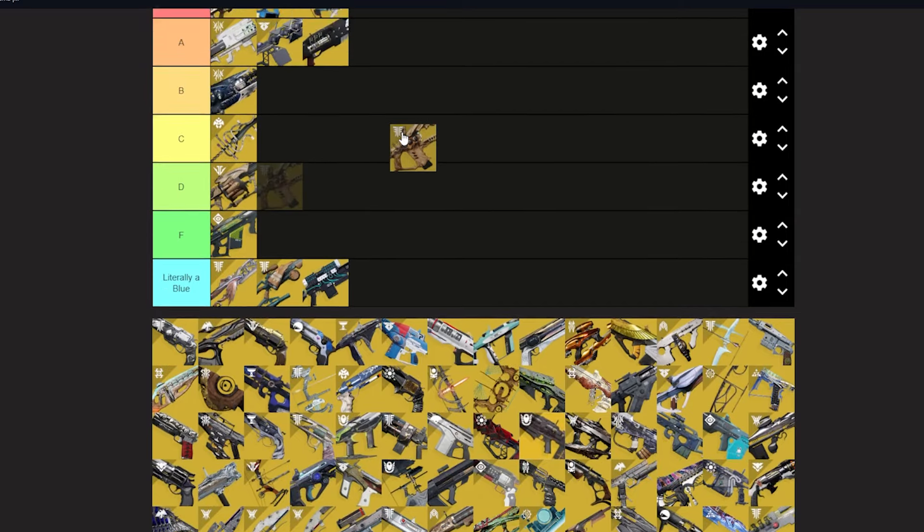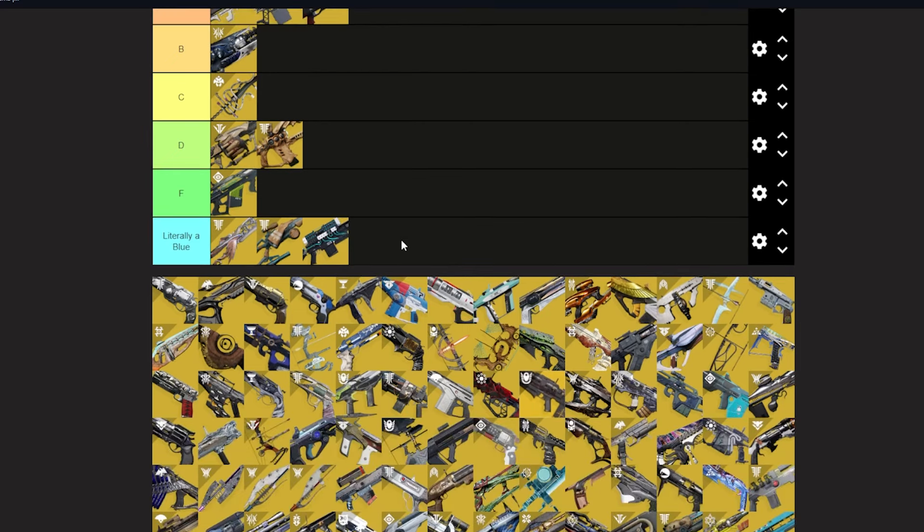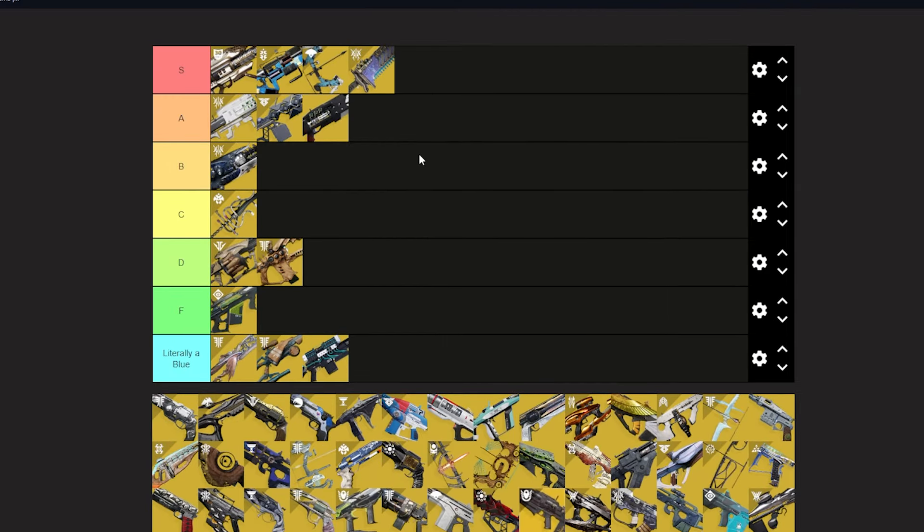1000 Voices — D tier. It's just not good. I still don't have it — that thing will not drop for me — so it's going D tier. Lament — S tier. The things it's good at, it's the best at: it heals you, deals a lot of damage, it's still great for Atraks. If you're not wanting to use Parasite, use a Lament — both are great.